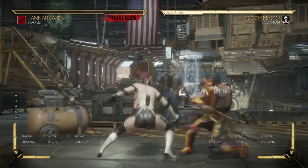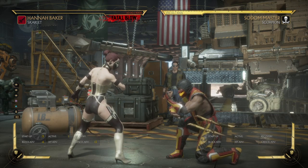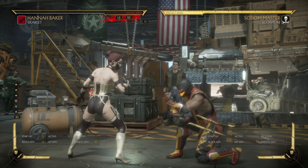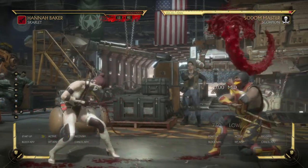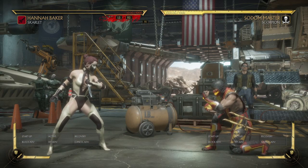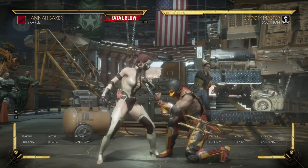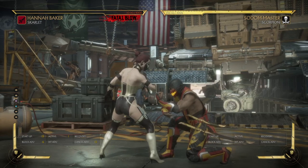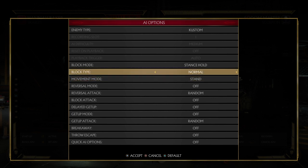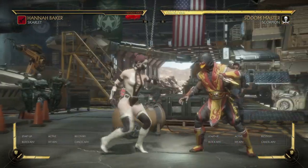Another mind game: do one-two, and when they try throwing a down 4, just flawless block that. Let them know 'hey, I got those - don't disrespect me while I'm doing my strings.' There's also stepping back as an option. But you never want to complete the string unless you've pretty much got the hit confirm off the second hit. This is actually pretty solid to hit confirm - I could hit confirm this, and so can you.